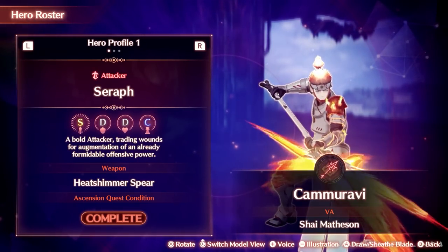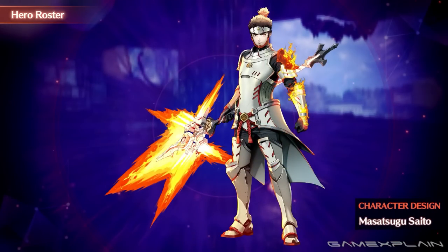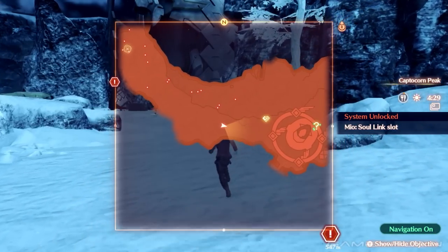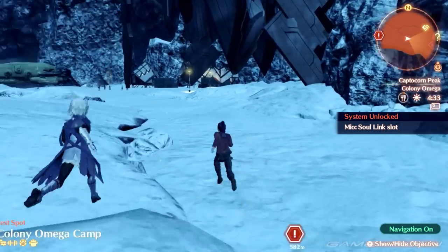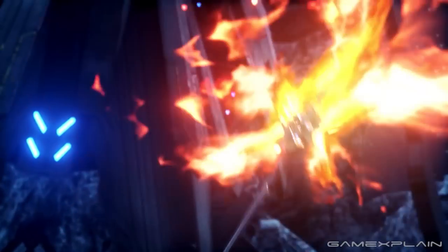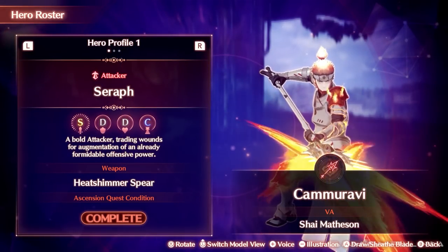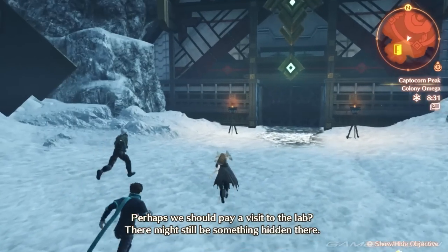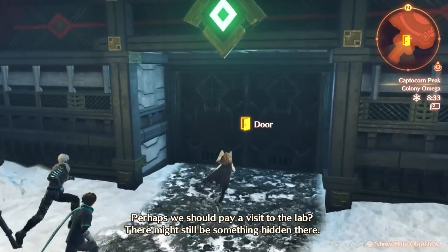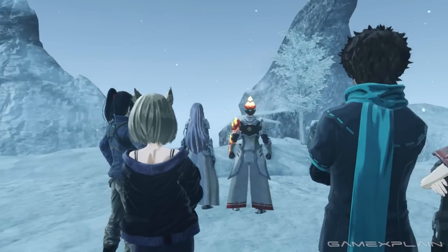Right after that, you can quickly get the next hero, Smoldering Kamaravi, an attacker in the form of the Seraph class. As soon as you complete Mio's side story and obtain Miyabi, turn back around to Colony Omega. You'll encounter Kamaravi once again and take him to the city, kicking off the quest A Twist of Fate. Simply complete this quest and Kamaravi will join your team. As soon as you obtain Kamaravi, if you bring him back to the lab in Colony Omega, you'll not only get his ascension quest, but also get Ethel back on your team.